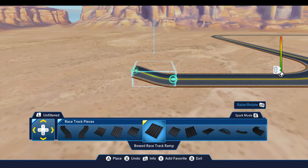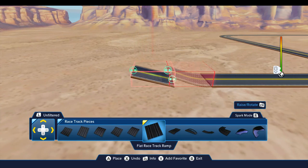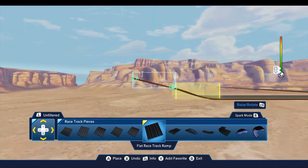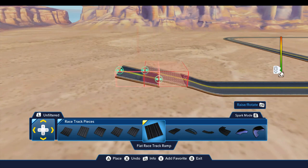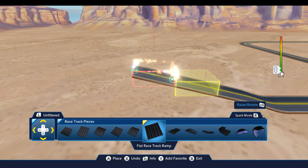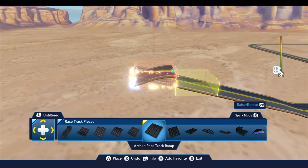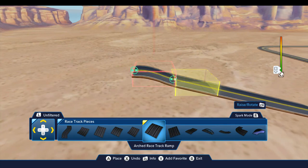We're going to start with the Bowed racetrack ramp, and then move to the flat ramp. We're going up six blocks in elevation and each of these goes up one block. So I've got a ramp at the bottom, we're going to have an arch ramp at the top, and we need four of these in between — one, two, three, four — followed by the arch at the top. And that puts us up in the hills.